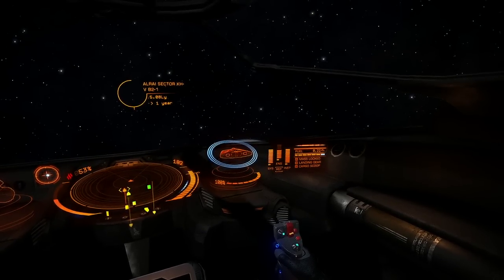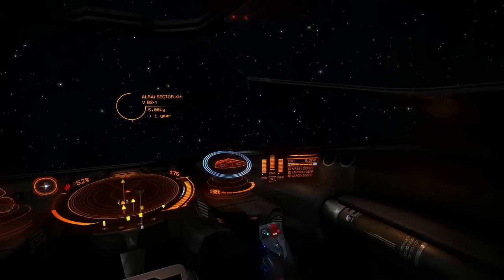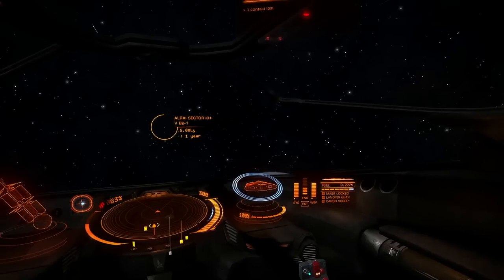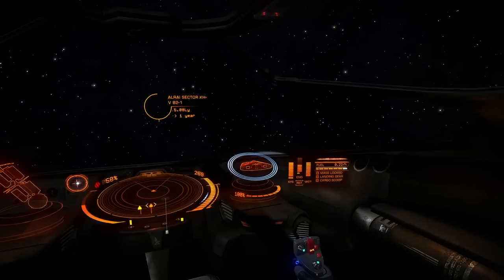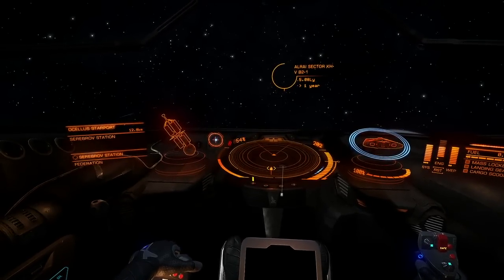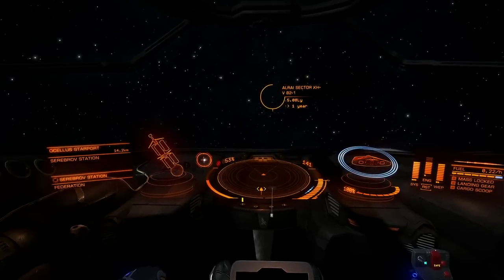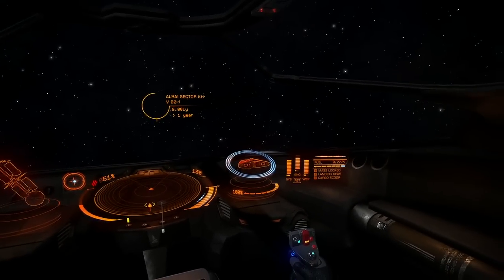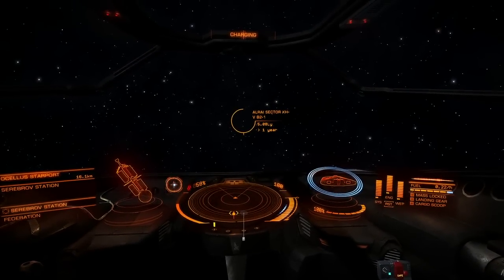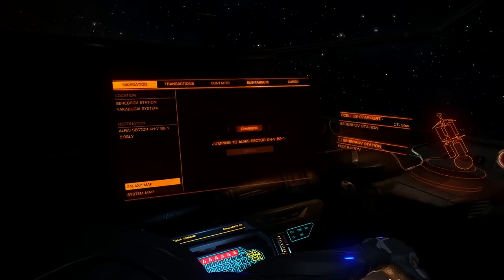By diverting more energy to engines I can go faster, and if I boost, it refills more quickly. If I divert to systems, my shields regenerate more quickly. Divert to weapons and they cool down more quickly — you can see that heat percentage next to the red wavy heat line marker; that's my overall ship heat. I don't want to exceed that or bad things happen. Press reset to balance everything again. Let's jump.